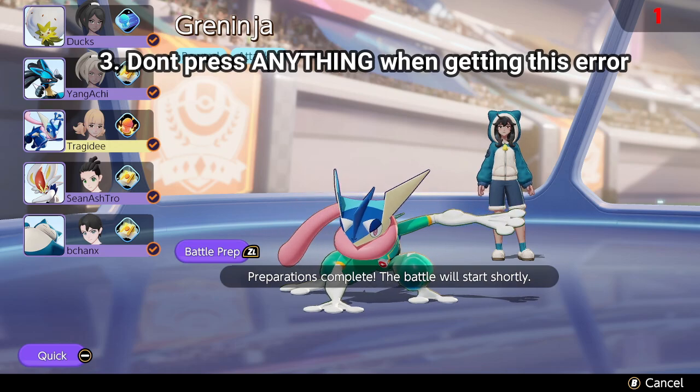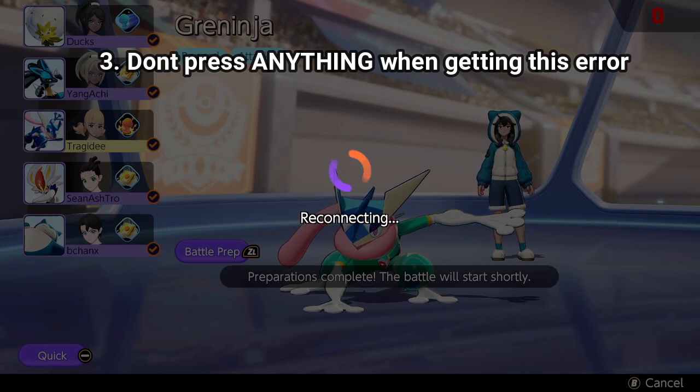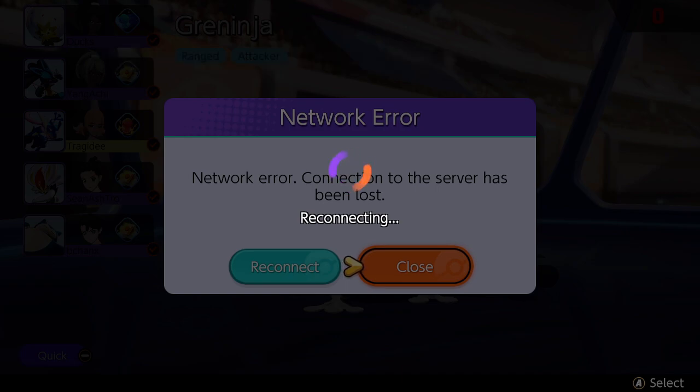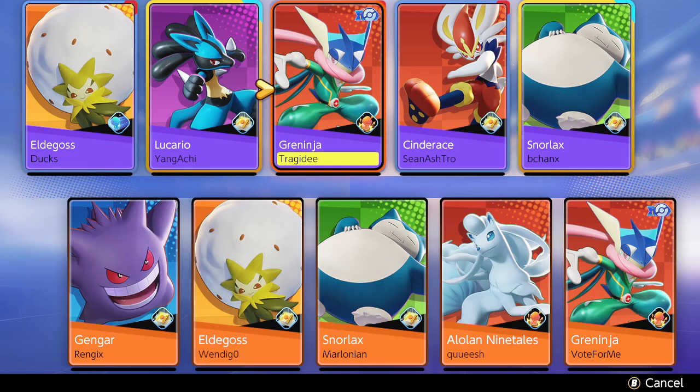This is also a really important tip: if you get the reconnecting countdown, do not press anything on your controller. By habit or instinct you'll want to press A or X, but what that'll do is close the app and restart it. So don't press anything and it'll get you right back in the lobby, as you see here.